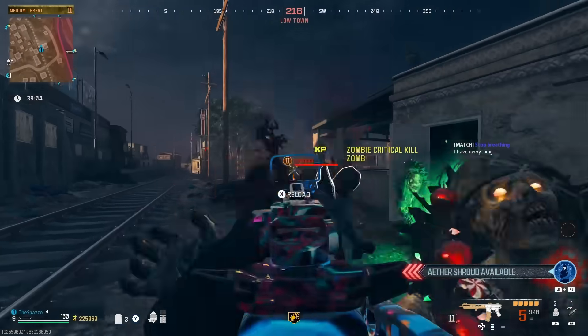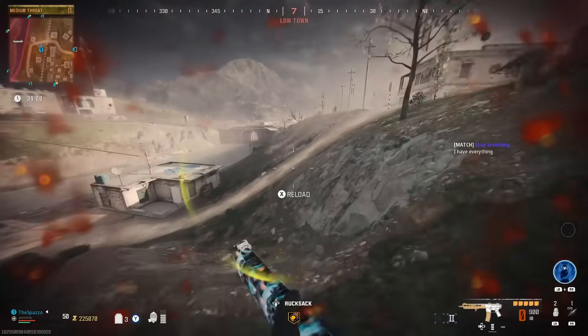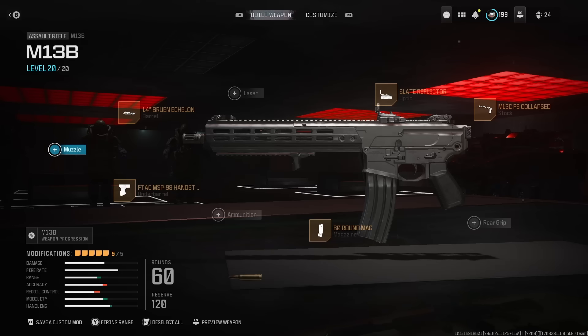This gun is awesome. The build is pretty simple. For the M13B, we're going to be running the 14-inch Bruin Eklon barrel, the F-TAC MSP-98 underbarrel, the 60-round magazine, the Slate Reflector, and the M13 FS Collapse stock. That is going to be the build for our M13B.